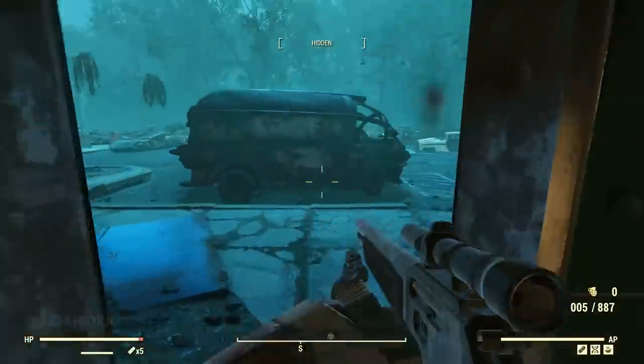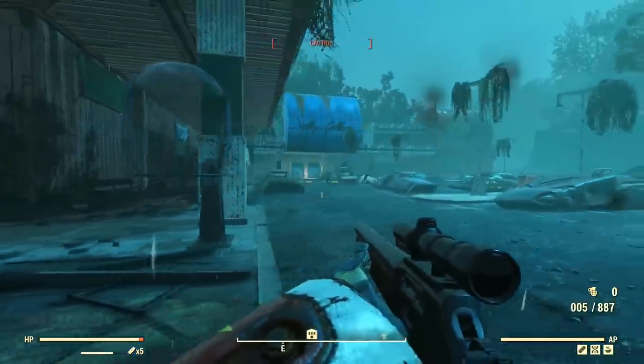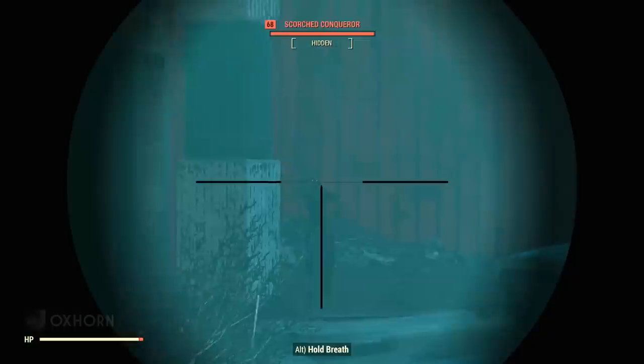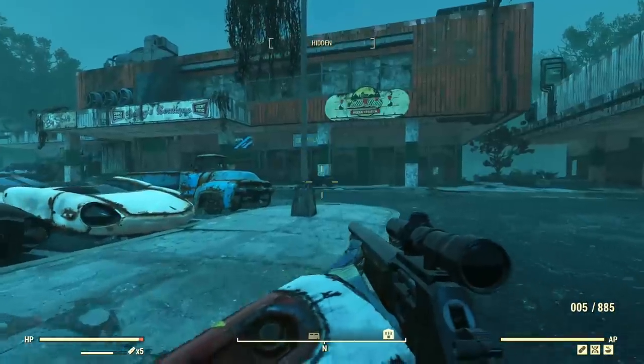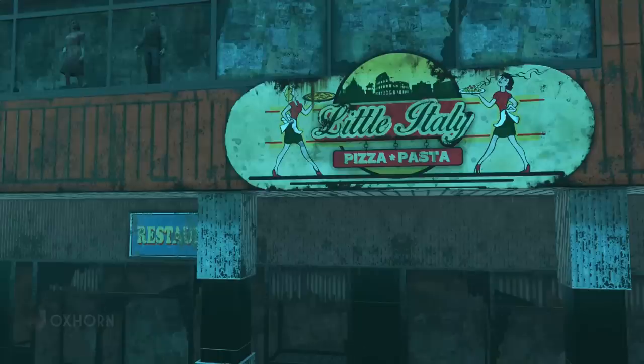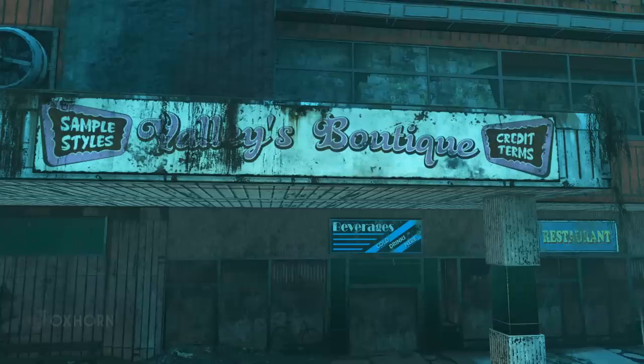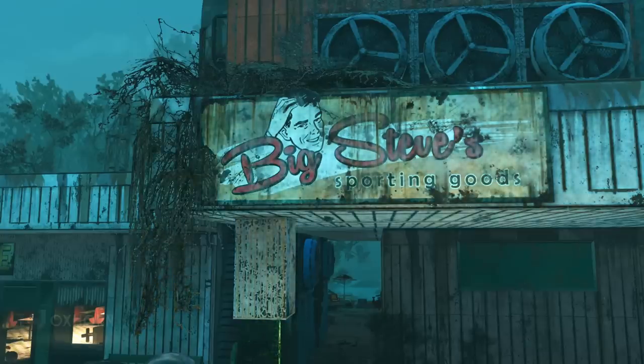Heading out of the restaurant, we can explore the parking lot. As we approach the main doors, we can take care of a few more scorched. We see that next to the restaurant, there were a number of pre-war stores. And it looks like we find much of the brand signage of the stores inside the Galleria on the exterior facade. These are unique to West Virginia. Little Italy, pizza and pasta. Valley's Boutique, sample styles, credit terms. Big Steve's Sporting Goods.